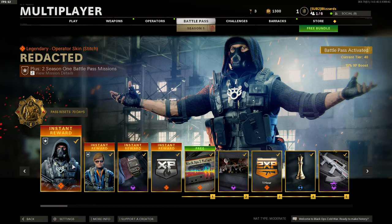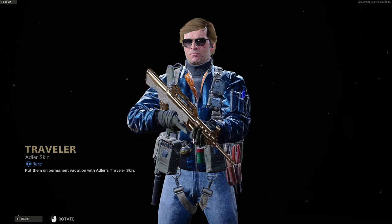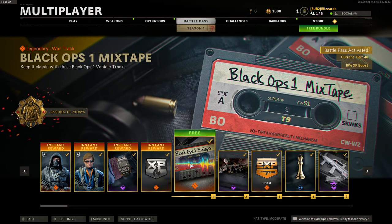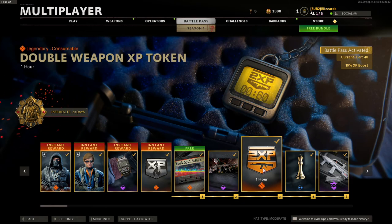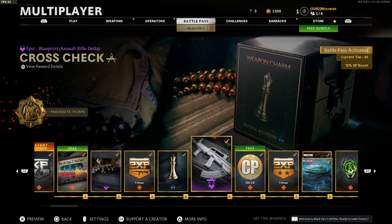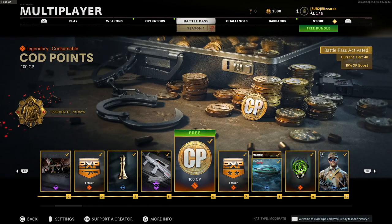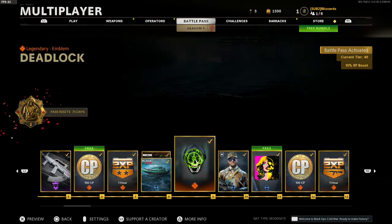We got Stitch, obviously Adler — pretty dope. We got a watch, XP token, a mixtape calling card, double weapon XP. We have a weapon charm, QBZ variant — it's pretty dope — COD Points, double XP token, and a boat skin.